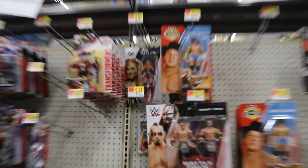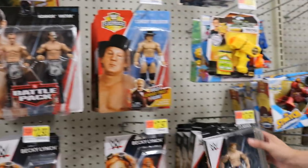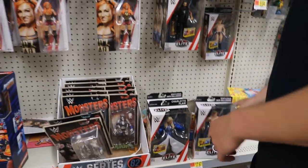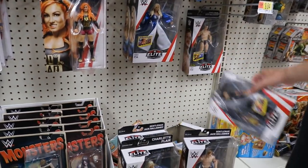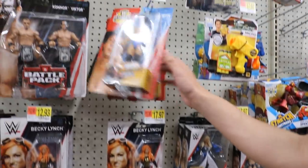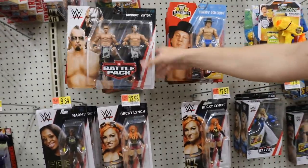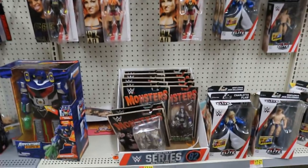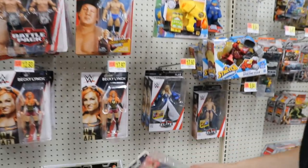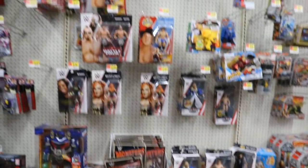Alright guys, let's see what we got right here — yeah, trash. Look at that: a bunch of Flashback Series, got the Ascension, got Elite 56 Jack Gallagher, got Bray Wyatt Elite 54, got a couple Charlottes back here. Literally guys, there's literally nothing — a few things, nothing crazy. A couple battle packs, a few basics, a bunch of monsters, we got the Monster Bron Strowman. Yeah, a bunch of trash, nothing. So we're on to the next one.